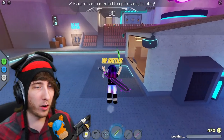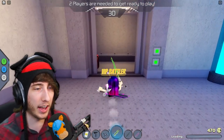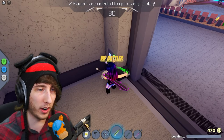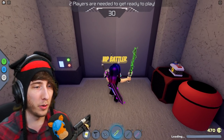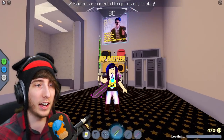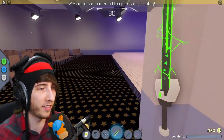When you do that, the elevator way over here is actually going to open up. You're going to get a badge for that, which is awesome. Click this right here — just smack it with the sword — it'll open up and you'll be able to go up the elevator.